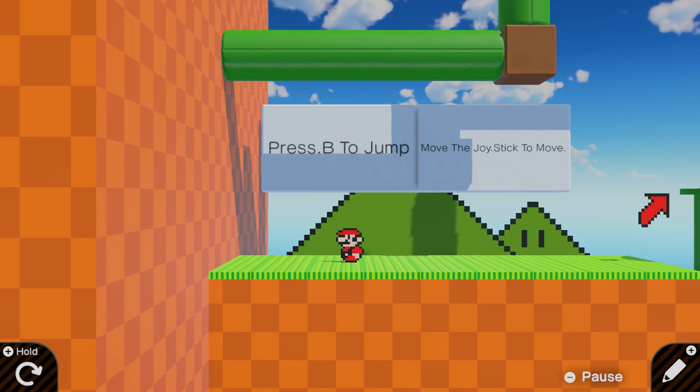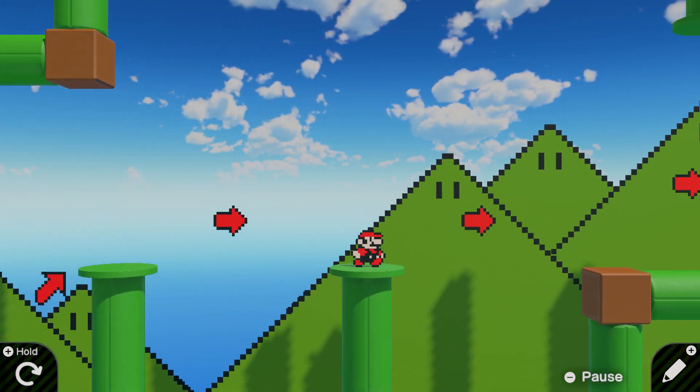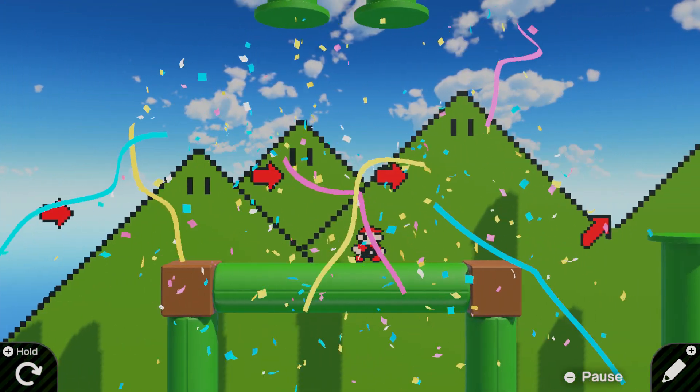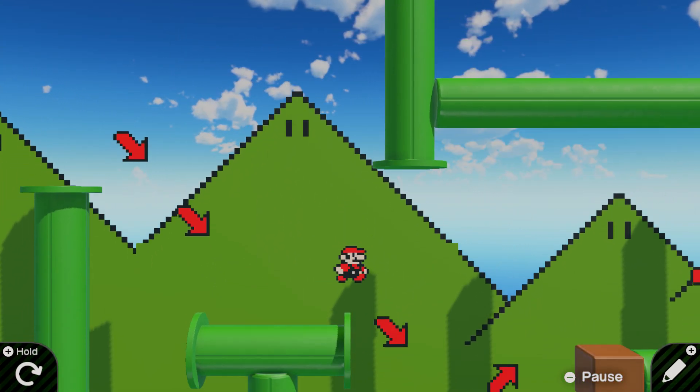Press B to jump and move the joystick to move — seems simple enough. I like the design of this; it's like a 3D pipeline but Mario's 2D, keeping with the Super Mario Brothers 3 theme.